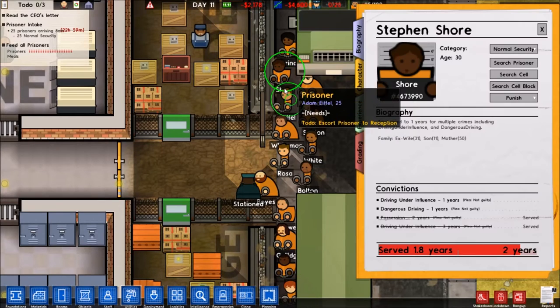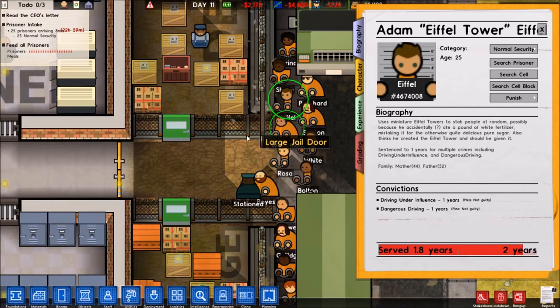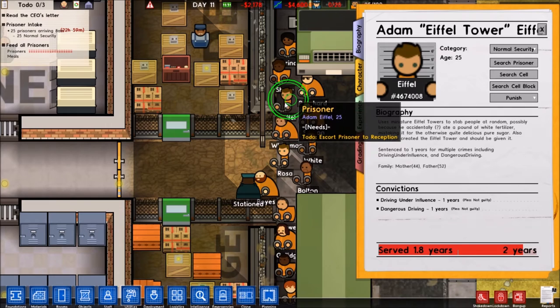Let's see if we can catch them all. Steven Shore — excellent, a guy with a unique name. Oh, and the next guy is fearless, apparently. Adam Eiffel Tower Eiffel. He uses miniature Eiffel Towers to stab people at random, possibly because he accidentally ate a pound of white fertilizer, mistaking it for the otherwise quite delicious pure sugar. Also thinks he created the Eiffel Tower and should be given it. You poor man, you're clearly not all right in the head.